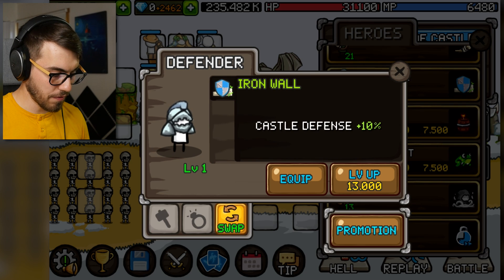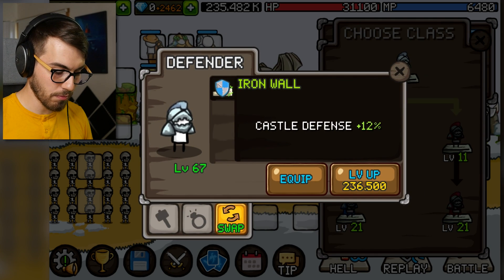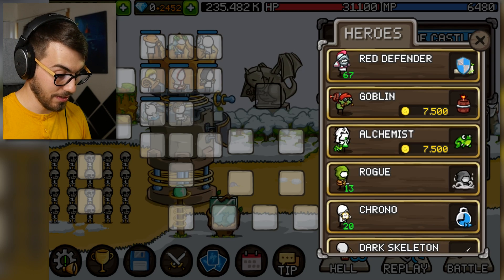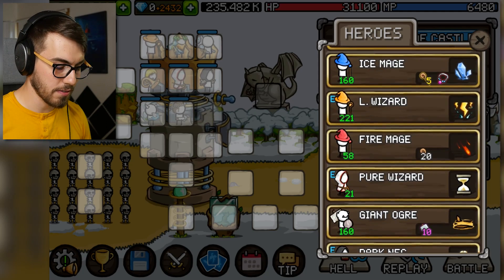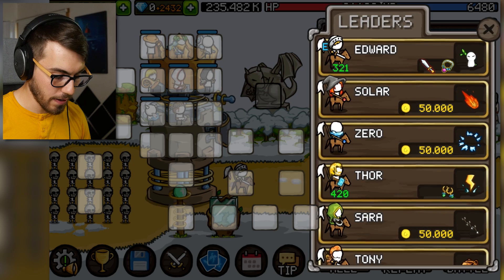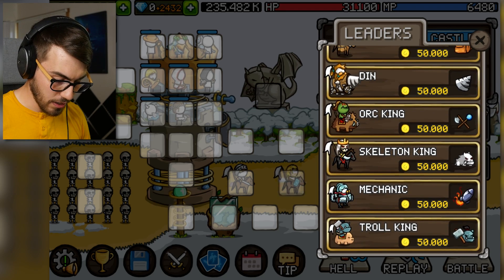Defender brings the castle defense up. Red defender increases tower damage. He's level 99 now, best we can do. The tower damage is now plus 25% — that's gonna help us with the lightning tower. I think that's everything that doesn't attack these guys — mostly buffs, and I think buffs are okay. I'm gonna put in Edward and Thor. I don't think anything else is lightning based here.